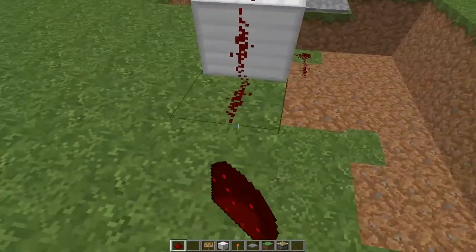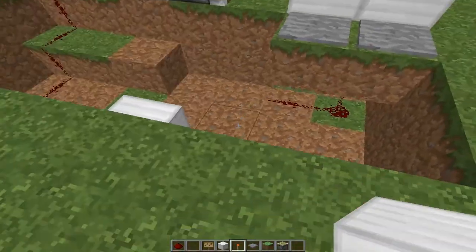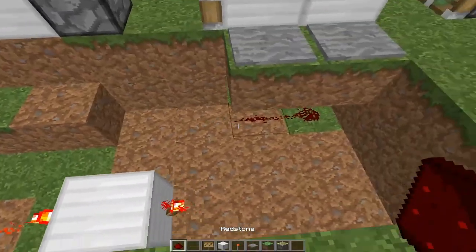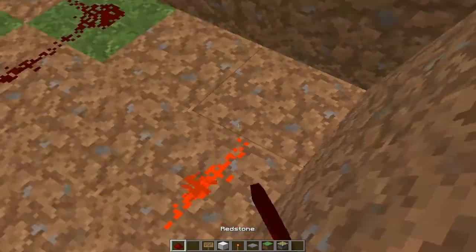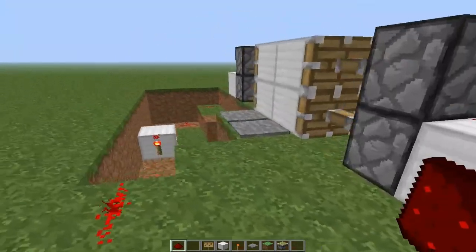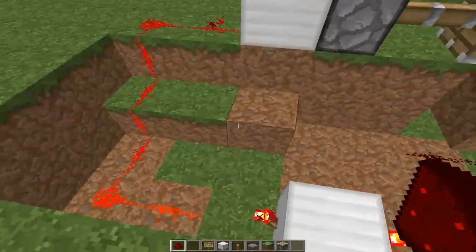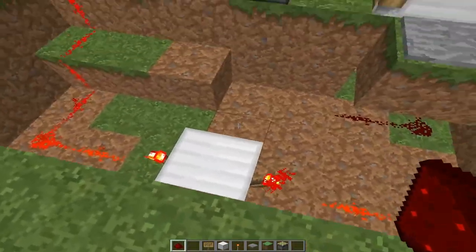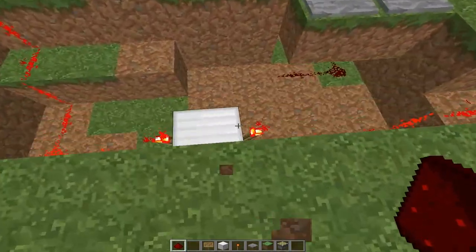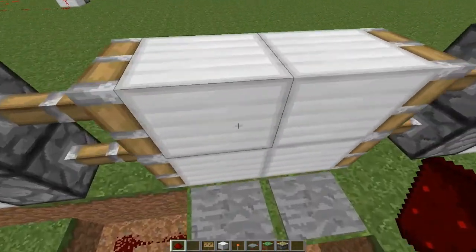First you put the redstone dust travelling down here into what we call a NOT gate. You put the redstone torches on either side of the block of your choice. Then you lead this one along to the other redstone block. That's it contracted. Now what we want to do is turn off those two redstone sources when we jump on the piston. To do this, you need to power a block with redstone torches that are turned on, and then that's basically it.